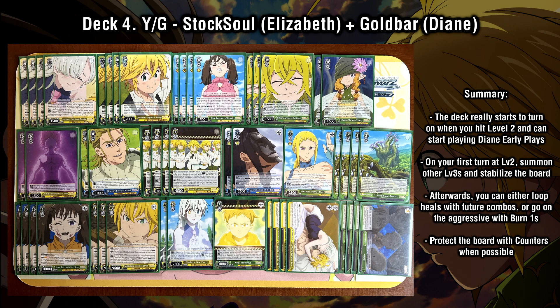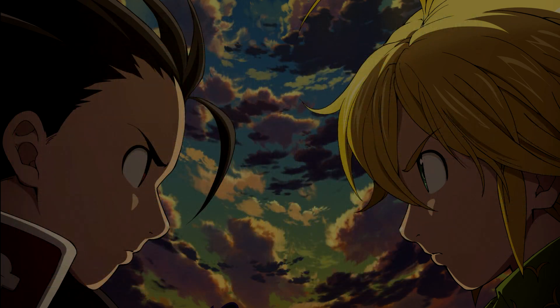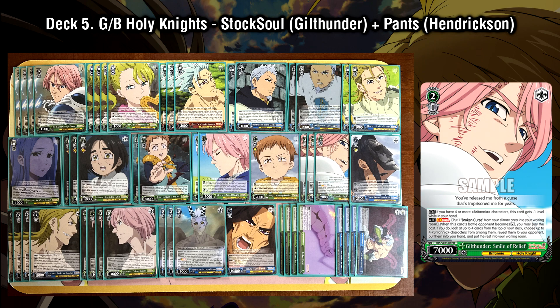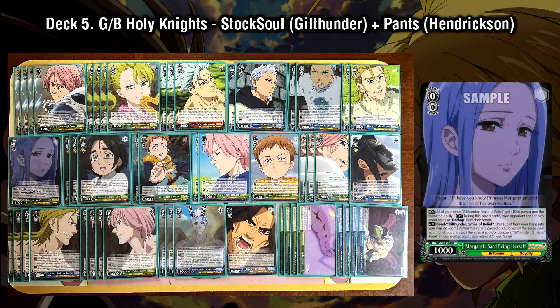Alongside the very heavily early play Diane deck, we have another extremely early play heavy deck — the Holy Knights. We did have a lot of Holy Knight cards from the first set, but with the cards introduced in the second set, they really take Holy Knights to a brand new level. Before getting into that, let's talk about some new support for cards from the first set — in particular the 2-1 Gilthunder combo. In the first set, he has that Bonder level 0 Margaret that allows you to grab him out of the waiting room, simultaneously giving him a 1k buff and preventing the opponent from using counters against his attack, allowing you to guarantee his reverse and get the advantage off the climax combo.